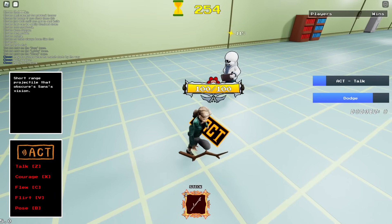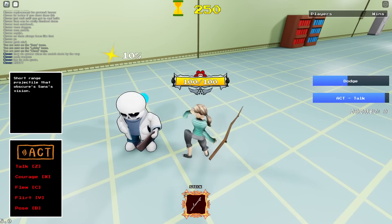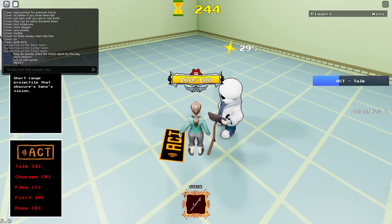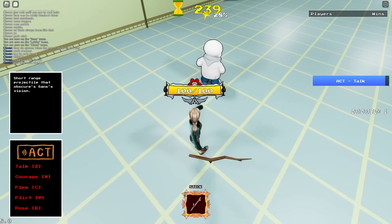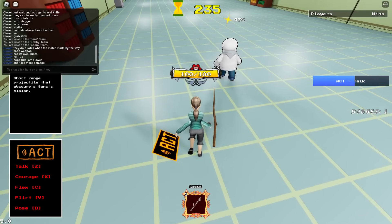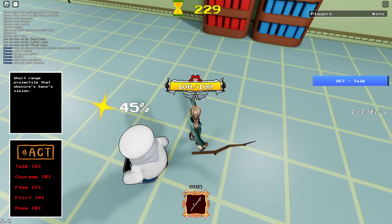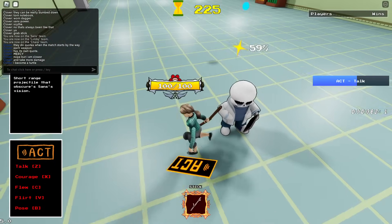What's that yellow bar over their head? Mercy? Can I spare you? You made me so excited — I was like, could I pacifist? What happens if that goes to 100%? Oh, you just become a turtle? I see.